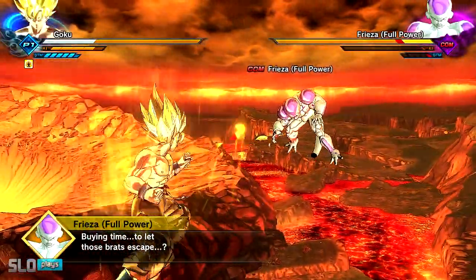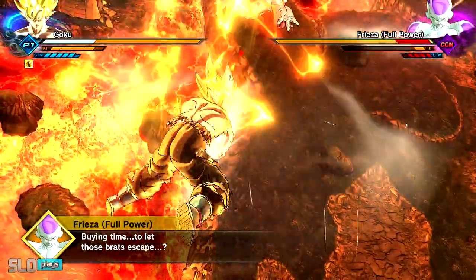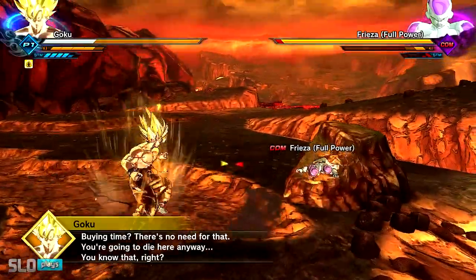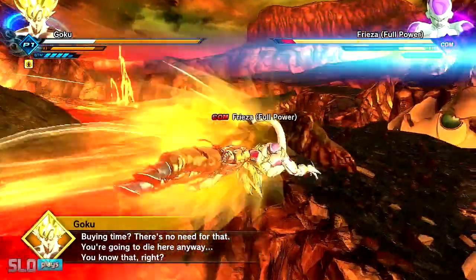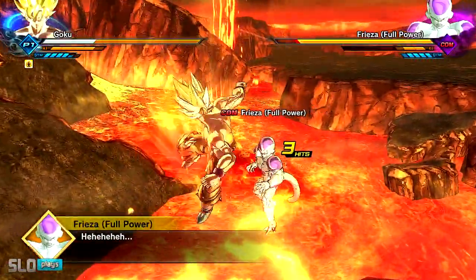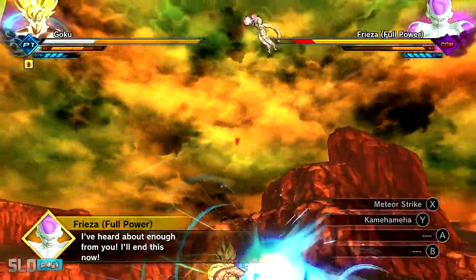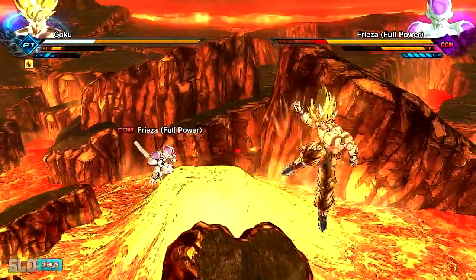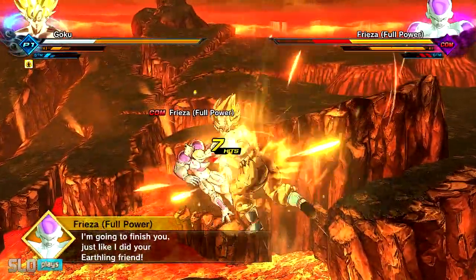If you ever played Xenoverse 1, you fight Frieza initially, and then you go through, fight Cell, then Majin Buu or Kid Buu. Pretty much you can go ahead and go through the story through the Saiyan Saga all the way throughout, fighting Mira, Toa, everything like that. Make sure you download this DLC — it's completely free of charge. You get the Resurrection F pack as well as the Battle of the Gods pack incorporated into it, and some extra elements as well, which is pretty awesome.